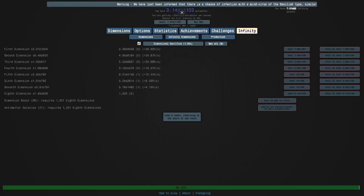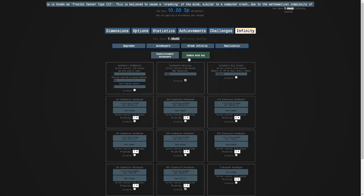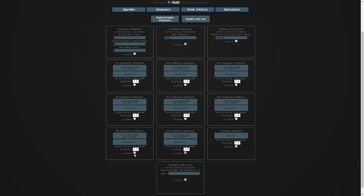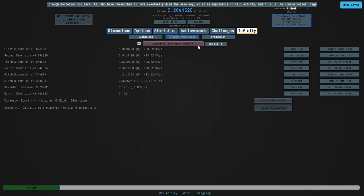We have another tick speed upgrade here so that should help. After longer than expected, we have finally beaten the challenge! Now I can set enable bulk buy again, set these back to buy 10, turn all of these back on, and then do a normal run. I have to exit the challenge — okay, there we go.